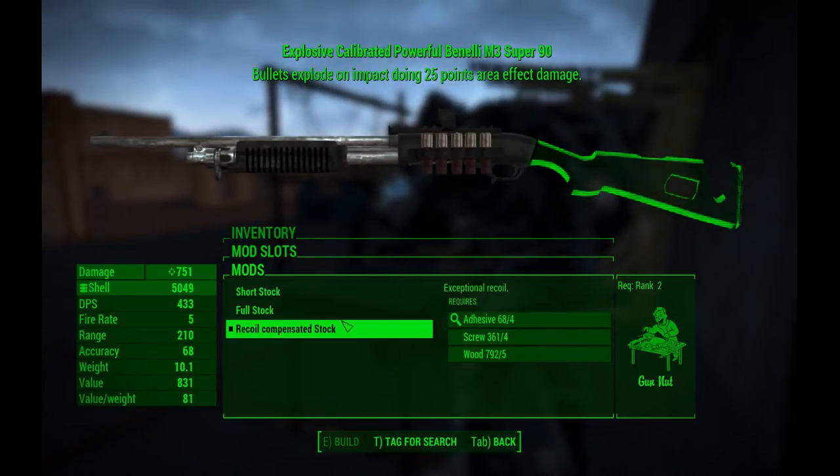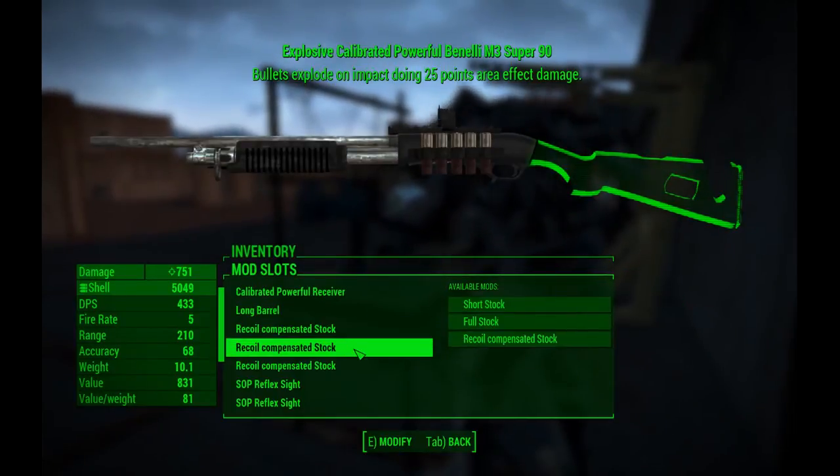There's the full stock, short stock, and recoil compensated stock. The recoil compensated stock is the best out of all of them.